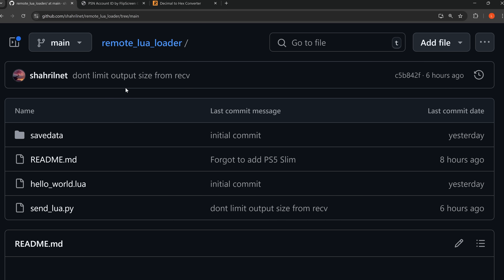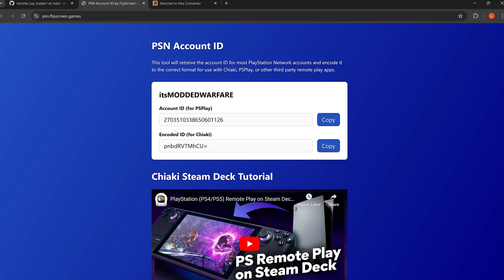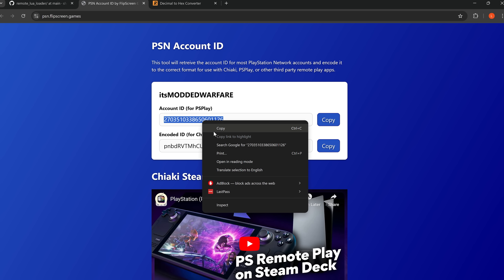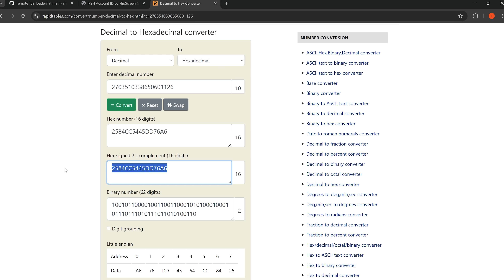The first thing you want to do is get your PSN account ID. There's a handy website available: PSNprofiles.com — all you do is enter your PSN account username and it will give you your account ID. You want to copy that account ID and paste it into a decimal to hexadecimal converter like the one on rapidtables.com. The hex signed two's complement value is your account ID.